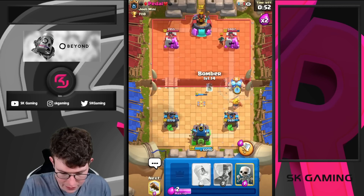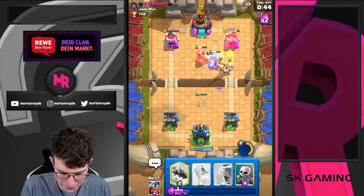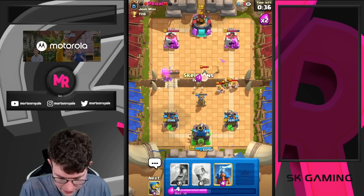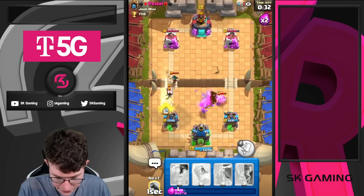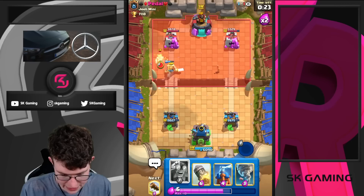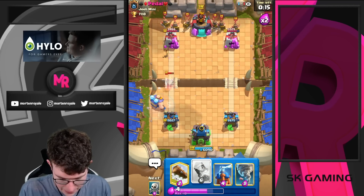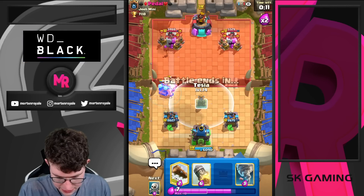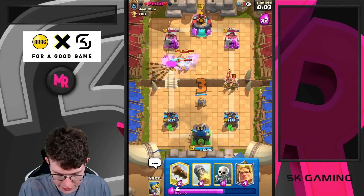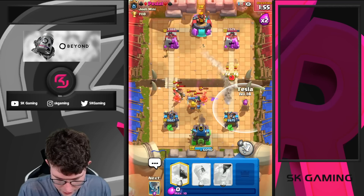E-Giant here, Broma — using Tornado to pull everything together. He uses his Dual on defense, which is fine. Pretty solid defense. Going for Log. The Dual on defense is messing up our situation. He goes Ghost — Ghost comes late. Going E-Giant, then Tornado and Broma Golden Knight. Tesla — good Tesla.